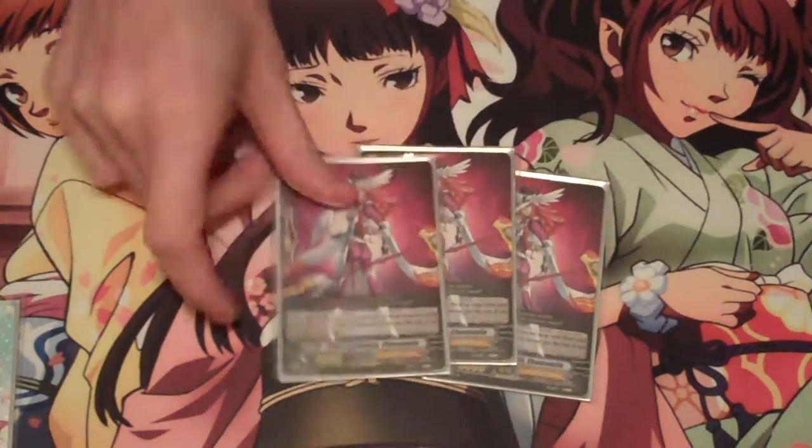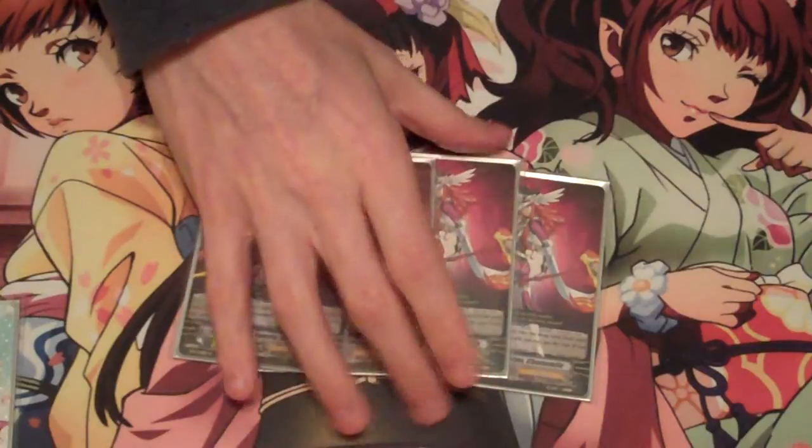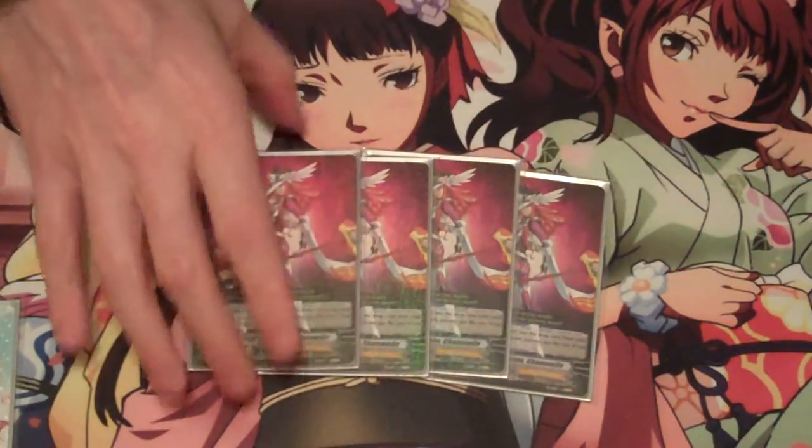Four of the Grade 2 Witch of Raven's Chamomile — same effect as Witch of Frog's Melissa: when she's sent from the soul to the drop zone, you counter-blast one and superior call her to rear guard.